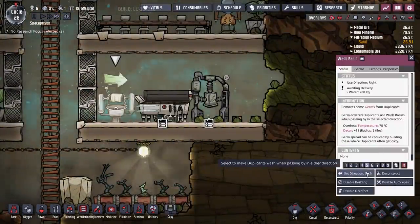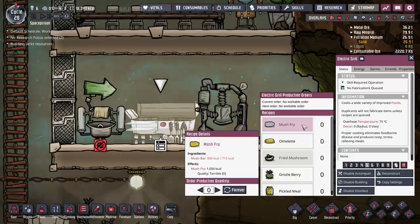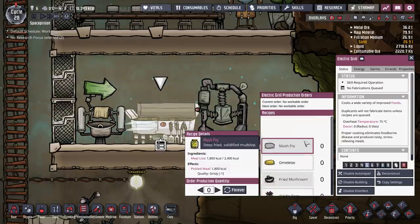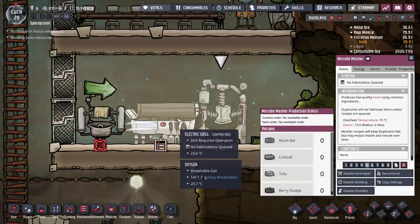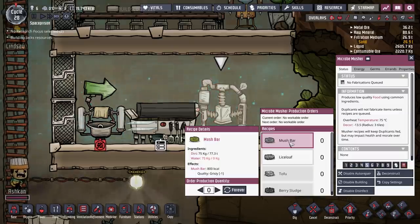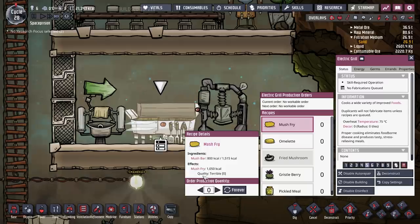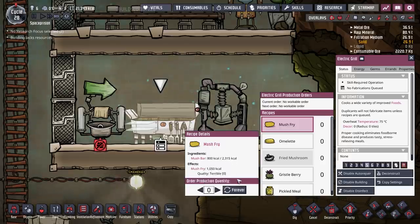Let's have a look at our recipes. What can we do? Mush fry — so it's going to fry a mush bar. Omelette, fried mushroom, gristleberry, pickled meal — nice. And then what are we going to get in this one? Lice loaf. So that is mush bars — frying mush bars takes extra water and gives 800 kcals. It takes it from grisly to terrible. So we could do that. We've got enough power so I might put that on forever.